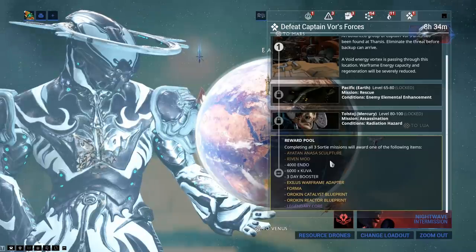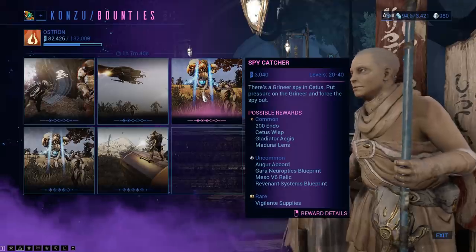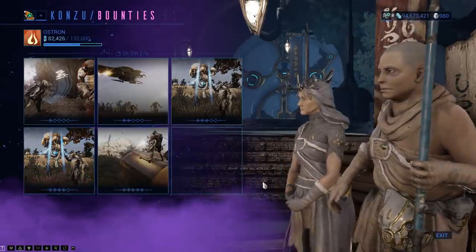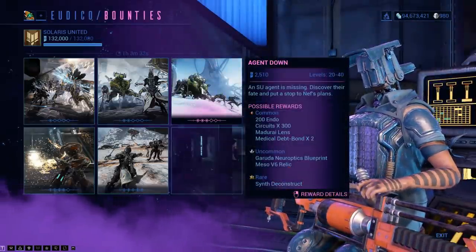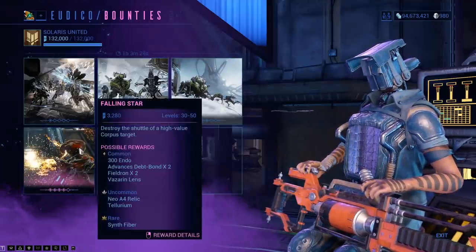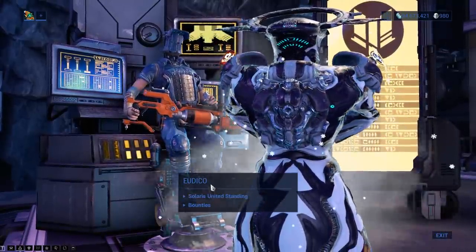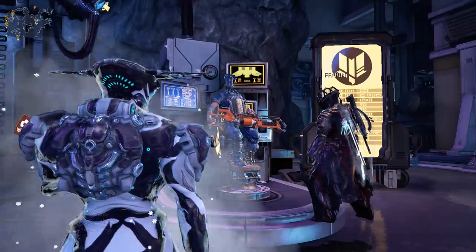You used to get the regular lens from sorties, but they're not there anymore - lenses were moved. The Madurai lens is on bounty 3 and the Unairu lens is on bounty 4 in Cetus. The other ones are available from Udako in Fortuna for Orb Vallis bounties - same thing, bounty 3 and bounty 4. That means there are two lenses missing; everything I've found says they are from bounties on Cetus and Fortuna.